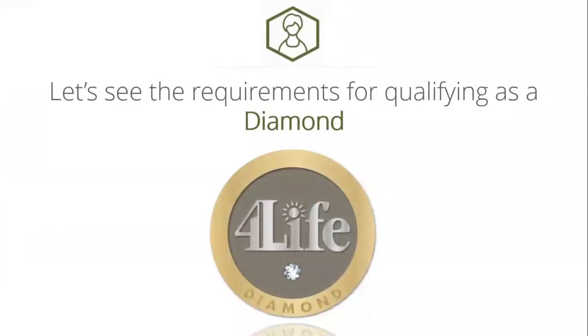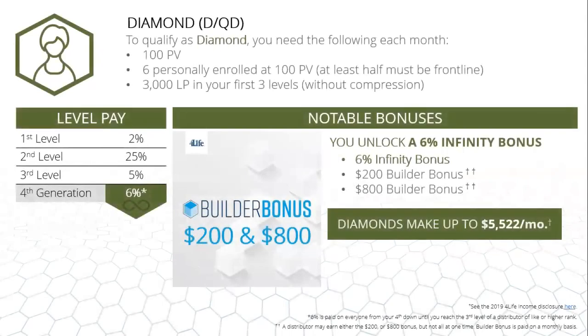Let's go through the requirements for qualifying as a Diamond. Each month you need: 100 PV, which qualifies you for commissions; six personally enrolled members at 100 PV with at least half on your frontline; and 3,000 LP in your first three levels without compression. As a Diamond you qualify for a 6% infinity bonus starting on your fourth level, going all the way down until you reach a distributor at like or higher rank.